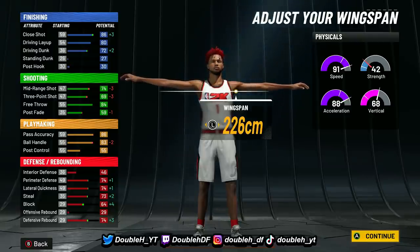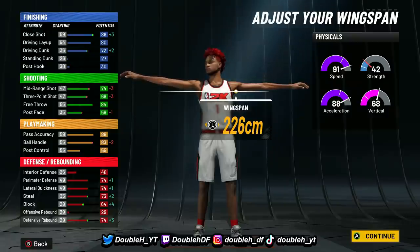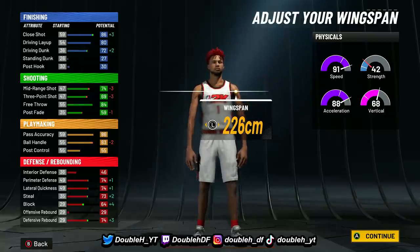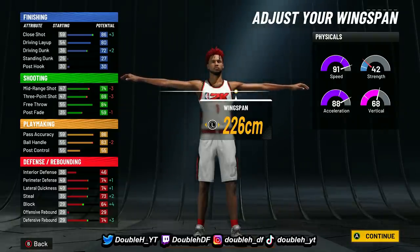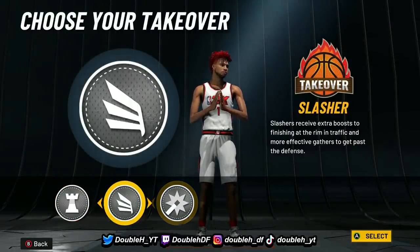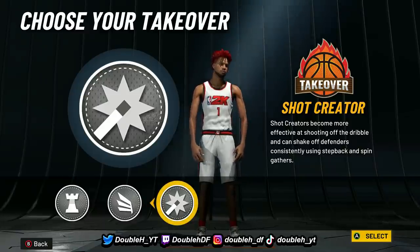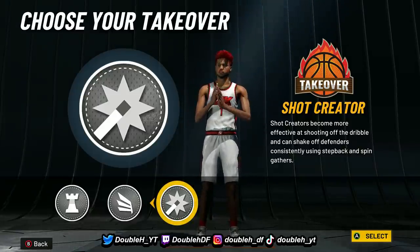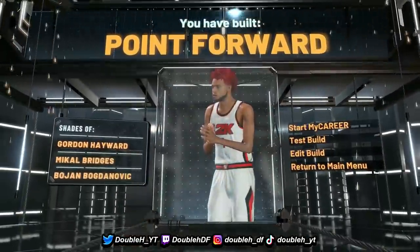Look at these stats at 99 overall: 76 dunk — more than good enough. A 73 three-pointer, which is way higher than most of my builds. An 87 ball handle, so we unlock every single dribble move. Pretty good defensive stats — 68 block, high 70s defensive stats, 78 rebound. The stats might not look super appealing, but the height, the frame, and the badge count — especially under playmaking — makes this build super fast at a very tall height. For takeover, we went with shot-creating takeover, which makes the shooting a lot better and lets you do crazy spin shots, fadeaways, and angle breakers with space creator. That gives us the point forward build name.